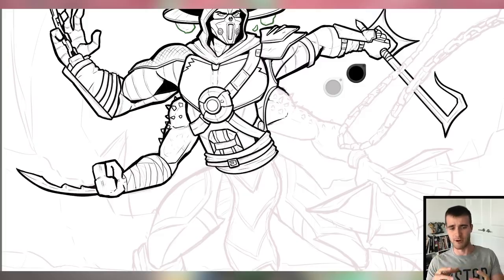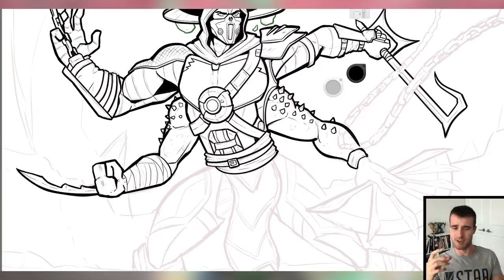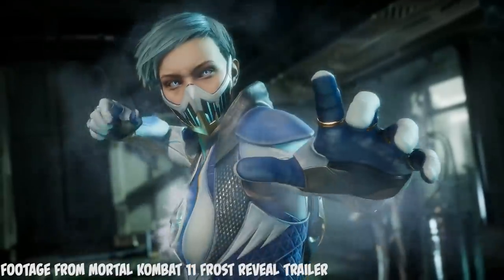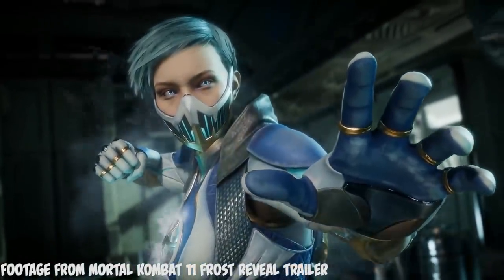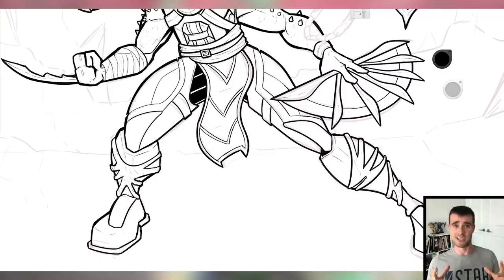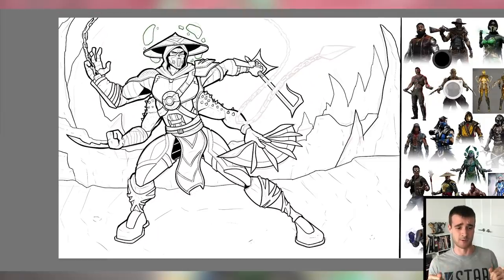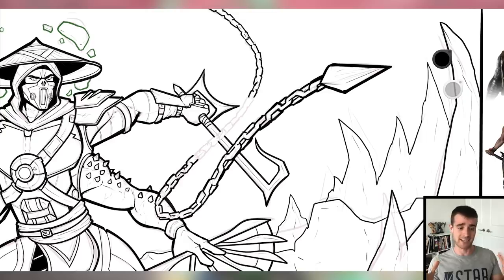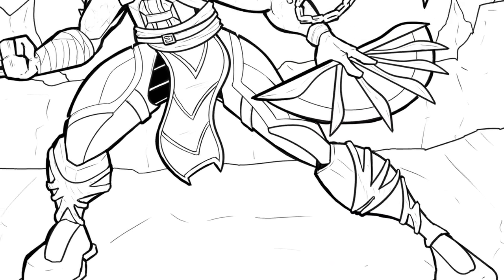Now that I'm into the lower half of the character, I should say one of my favorite designs from this game was a character I hadn't heard of: Frost. I used her thighs for this character. She's a really cool looking character - didn't know her before this, but after this I'm going to use her character design for some more inspiration. Anyway, we've wrapped up the inking stage. Here's what the inks turned out like.